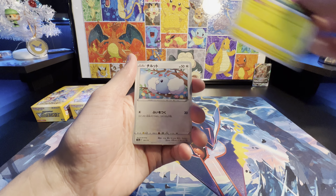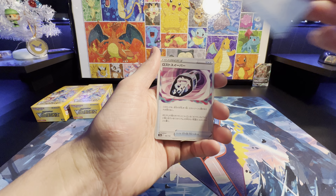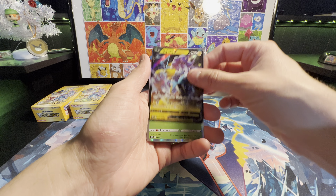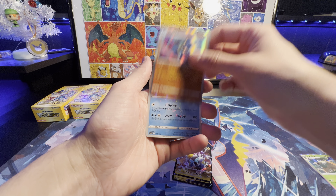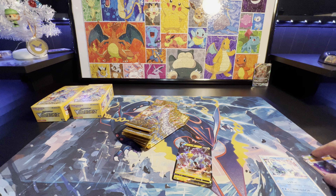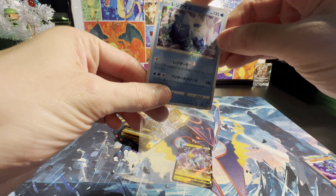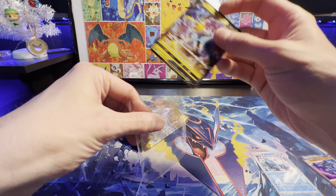Growlithe. Flaffy. Lost Vacuum. We got a Raikou V. Hollow Lucario and a Regice Reverse. I actually think I already have this one as a Reverse. Oops, I just sleeved up the wrong thing.